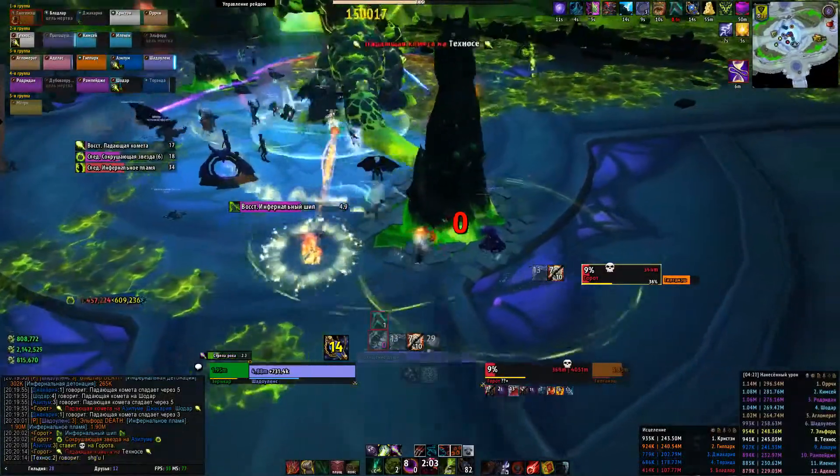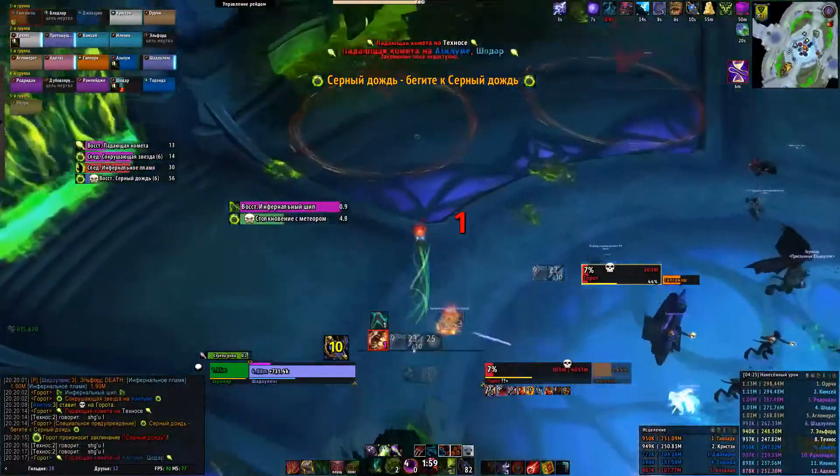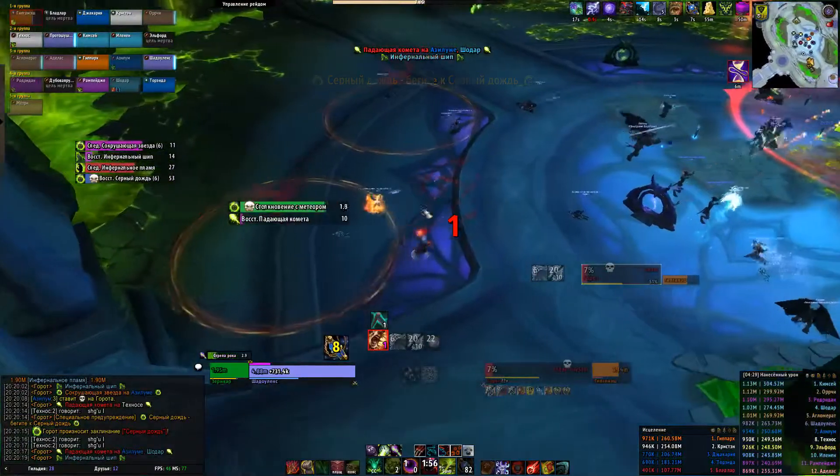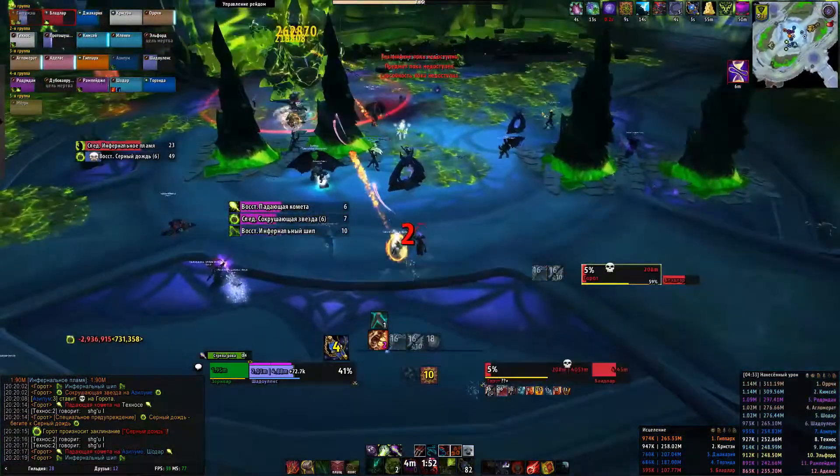The fight is not really hard. Just watch the ability timers, run away with debuffs, destroy spikes if there are a lot of them, soak the red void zones with 2 friends, and hide behind spikes when the boss reaches 100 energy and starts his cast.